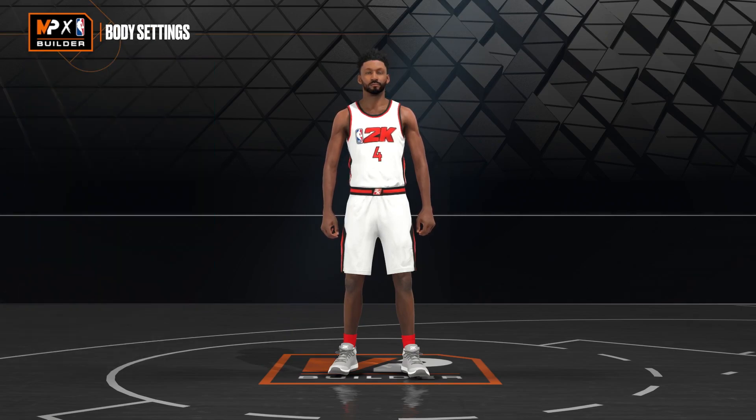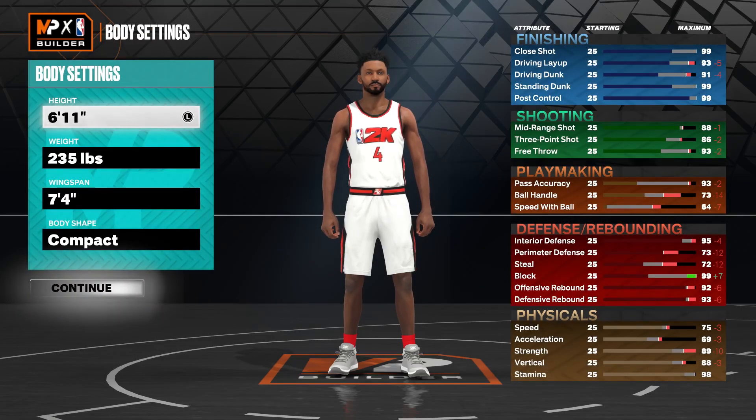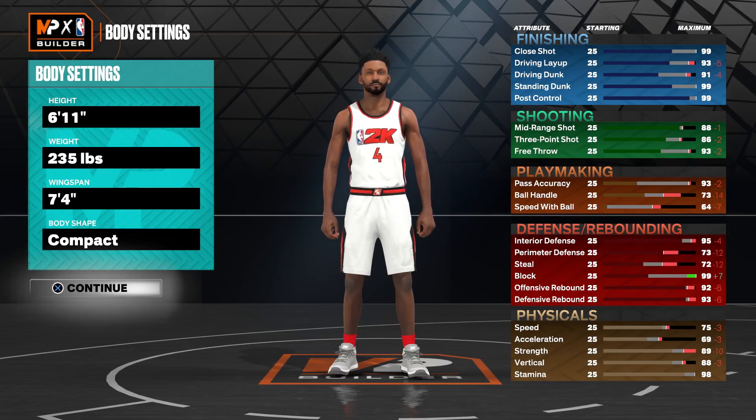But enough said, let's just jump right into his build. Chris Bosh is 6'11", 235 pounds, played the power forward/center position, wore jersey number four — which is where the nickname CB4 came from — and has a 7'4" wingspan.